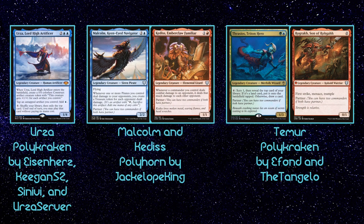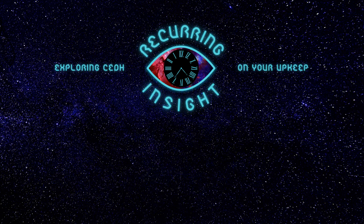And there we go — that covers the Polymorph decks. Credit goes to Eisenhurtz, Keegan52, Sanivy, and UrzaServer for the Urza deck; JackalopeKing for the Malcolm and Kedis deck; and Ifand and TheTangelo for the Thrasios and Rograkh deck. They were extremely helpful with the finer details of the decks. Once again, the links to the decks will be in the description and they all have primers, so I would highly recommend checking them out. The Urza and Malcolm and Kedis decks have video deck techs available and those will be linked as well. Credit also goes to Scryfall for the images. If you liked the video or found it helpful, please like and subscribe so you don't miss a video. I'll also be running polls on Twitter to determine what future videos will be. Thank you all for taking the time to watch — I'm your host Michael, and I'll see you at the beginning of your next Upkeep for another episode of Recurring Insight.